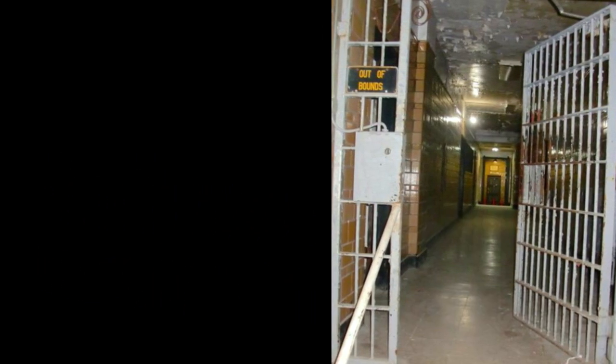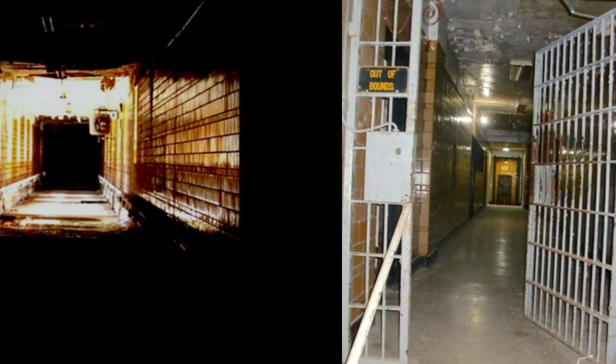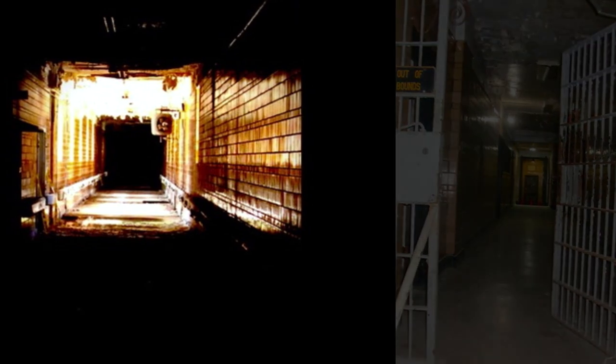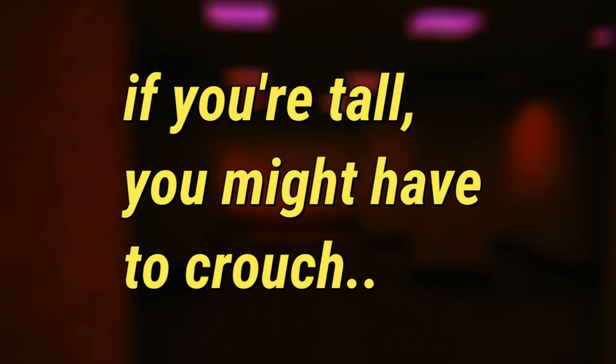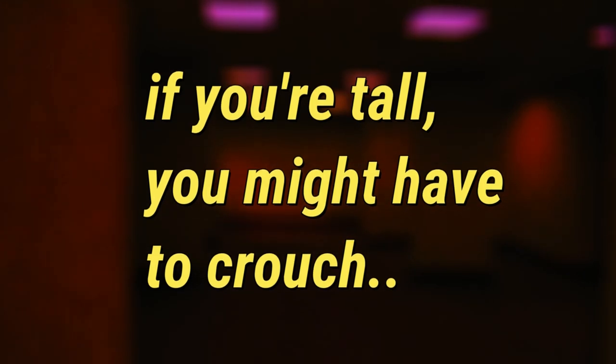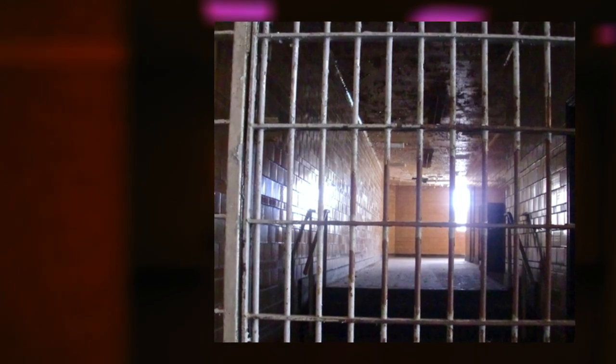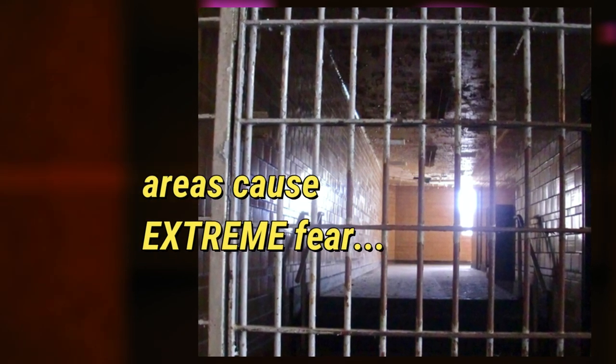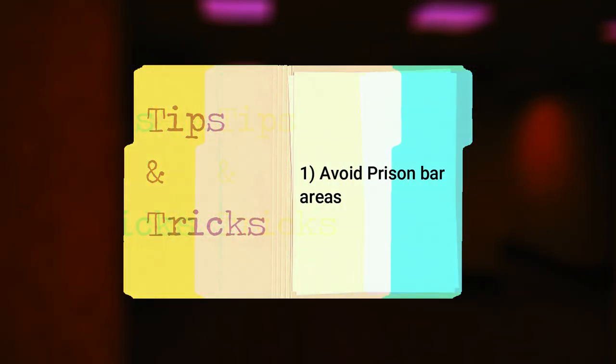The layout of this level is pretty simple. It's made up of winding hallways that lead to either dead ends or random rooms. Some halls are really short, some are really long, and some are really skinny — so if you're tall, you might have to crouch. There are also halls cut off by things that look like prison bars, which induce extreme fear and discomfort. My first tip is to avoid these prison bar areas if you can.